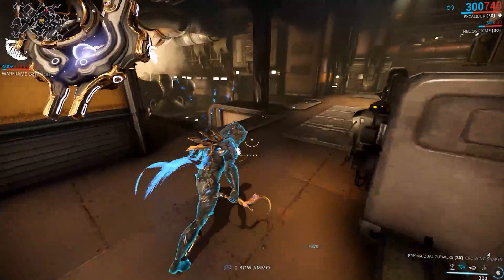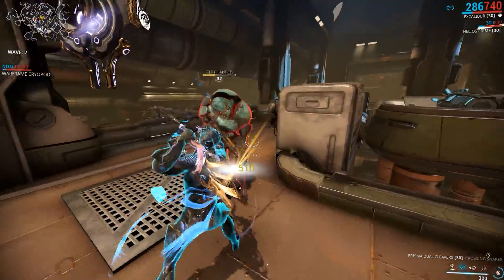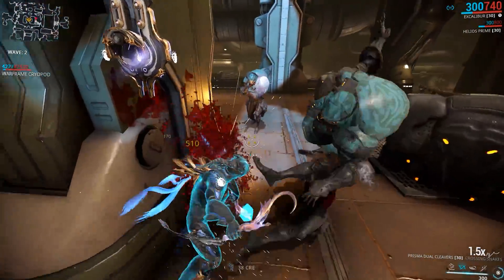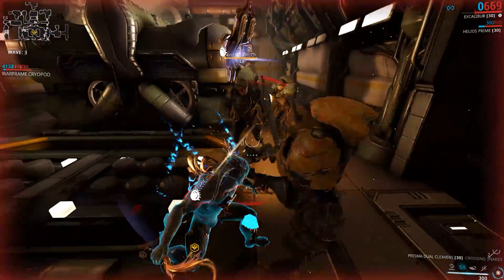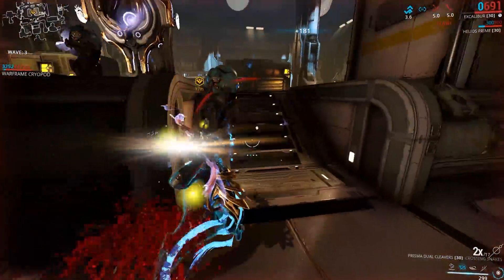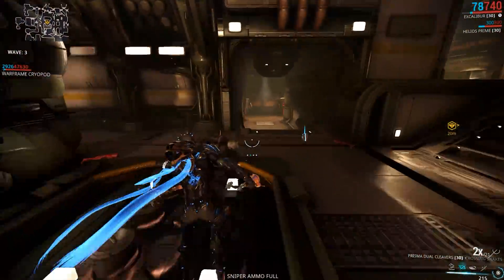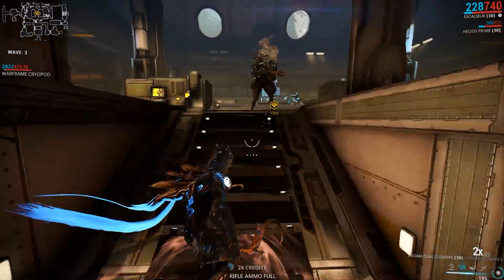Weak spots are anatomical points where an enemy is more likely to take additional or more damage. For most enemies, these can also have variations which are often revealed by Helios or by Banshee's Sonar ability — those highlighted areas or highlighted spots. In some cases, a headshot can also be considered somewhere in between a critical spot and a weak spot.